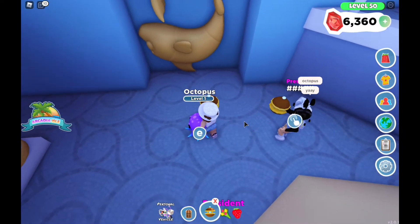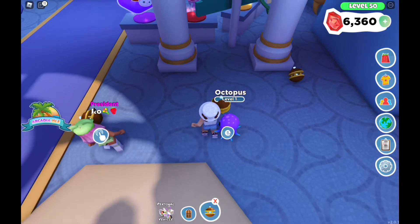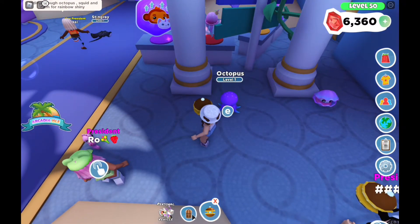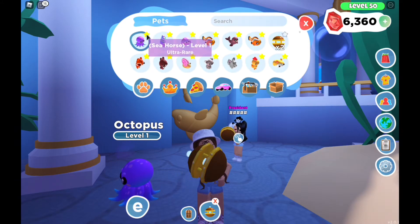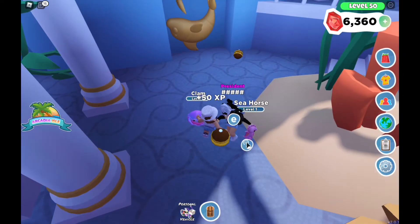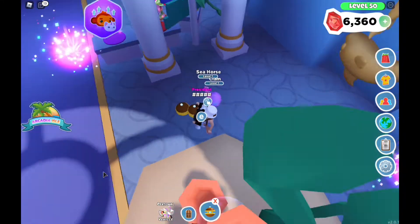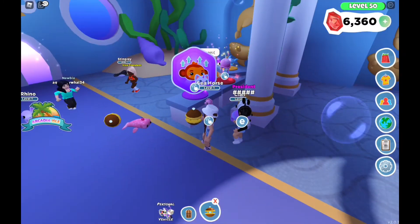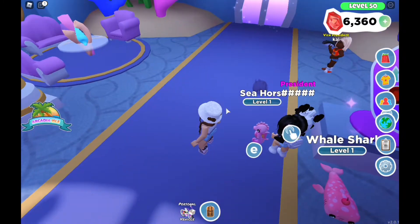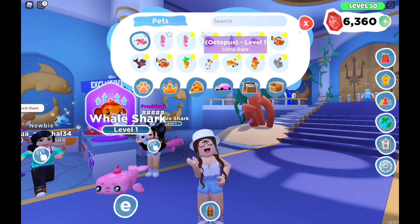We're going to be opening some treasure pods now. I got a seahorse and Lily got a clam — that's super cute. These are both ultra rares. I'm going to take out the seahorse because it's super cute — I really am loving all of the pets in this update. Next round: I got a seahorse again and Lily got a whale shark. The whale shark looks super cute, plus an anglerfish. And from my next treasure pod I got a whale shark — whoa, that's super cute!